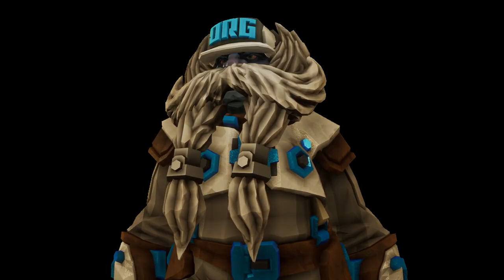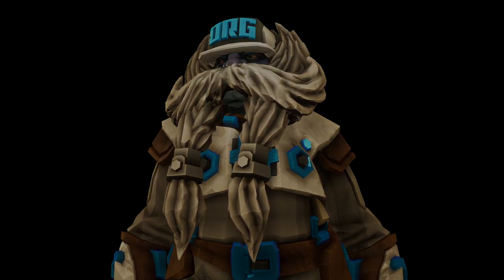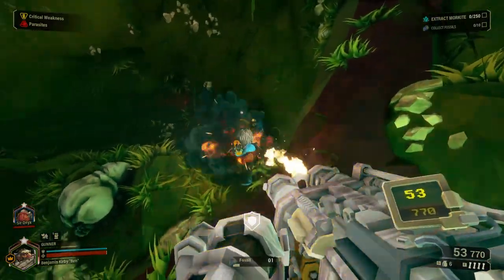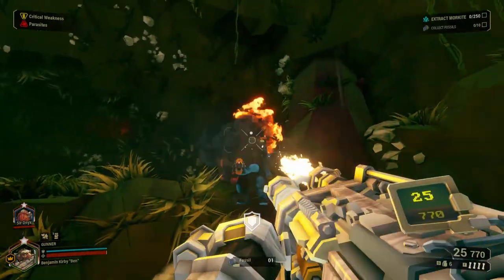Hey, you. You want to see something neat? Well, get ready, baby. That's right, the Thunderhead autocannon deals zero friendly fire damage. Why is it like this? Who cares? The point is, it's a cool little intricacy that's very easy to miss, and that's what this video is all about.